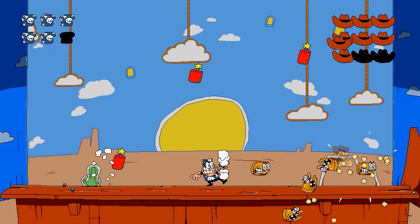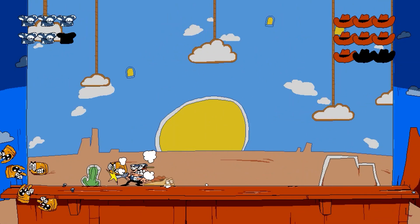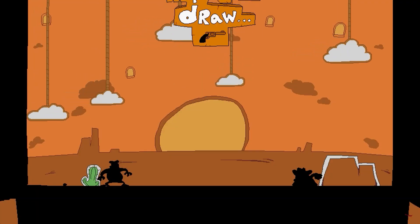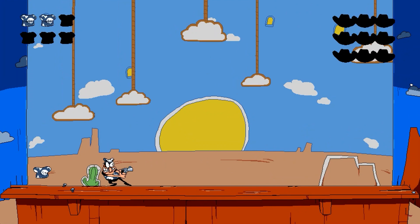The second floor takes place in a western-inspired area, with the boss being a doe creature who wields a gun. In this fight, you also get a gun and need to shoot him in a quick-draw event at the end.